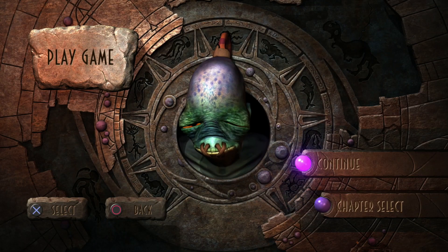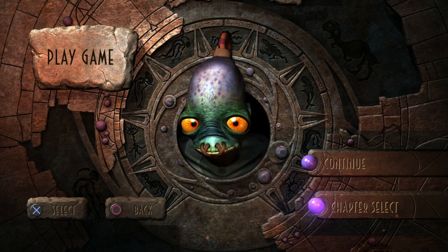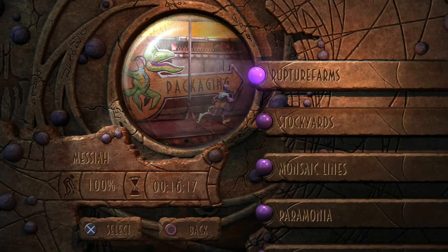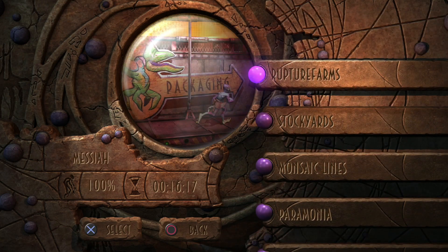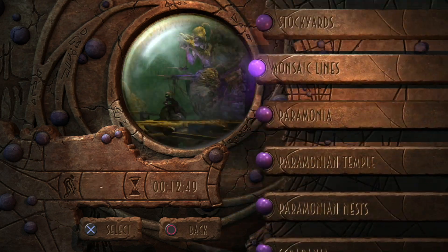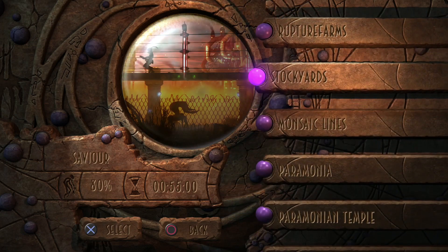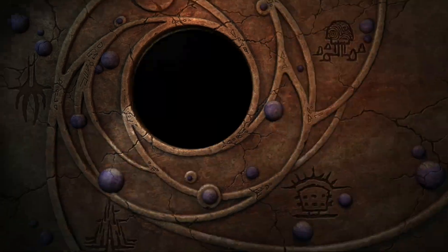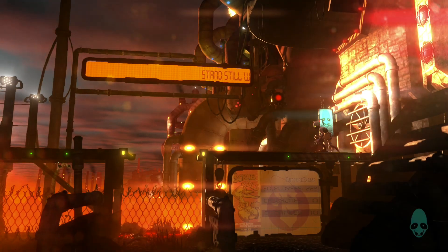Hey guys and girls, what's going on? In this video we're going to be playing some more Oddworld: New and Tasty and getting the trophy 'Still Life'. It is a gold trophy and the details say escape the stockyards and free fire zone without triggering an alarm or dying. I did this by only doing the chapter Stockyards and not doing the chapter Free Fire Zone, so I don't know whether or not that's a glitch or the way it's meant to be.